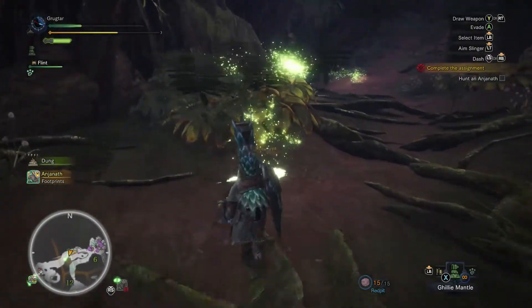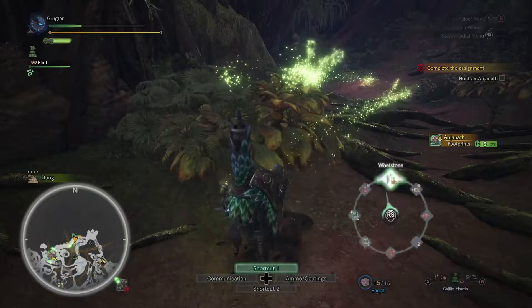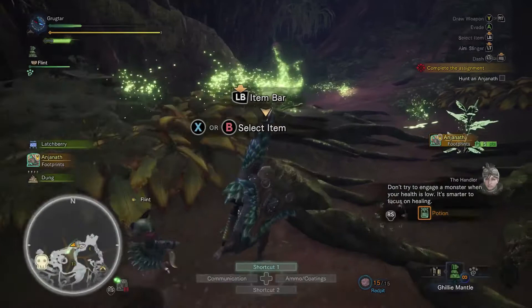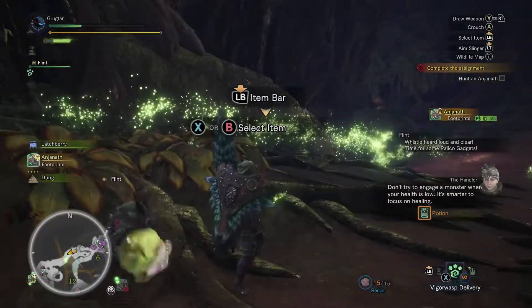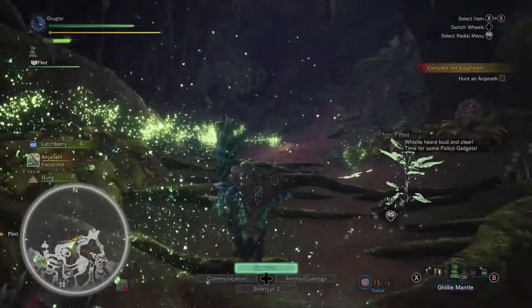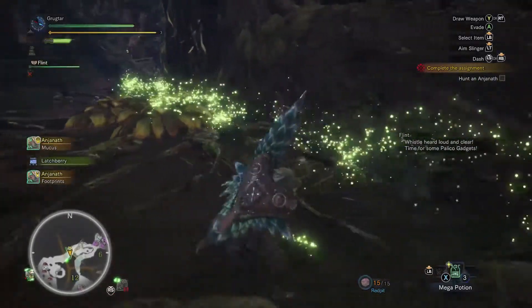I should really put that on a shortcut so I can use it quickly - maybe our down shortcut. Don't try to engage a monster when your health is low - it's smarter to focus on healing. Heal me up, buddy. Thank you Flint. Alright, we've got three mega potions - I think we're fine. I think we can handle this.